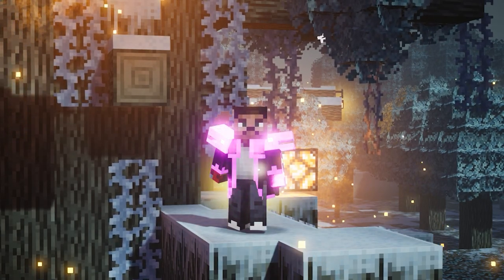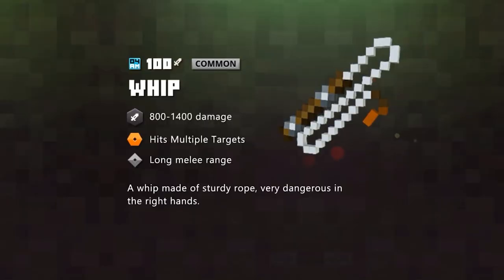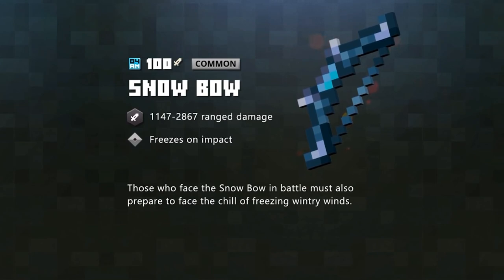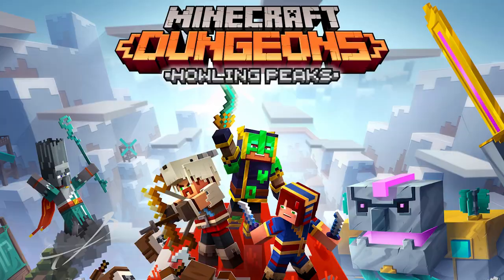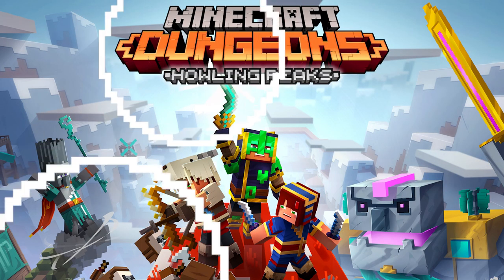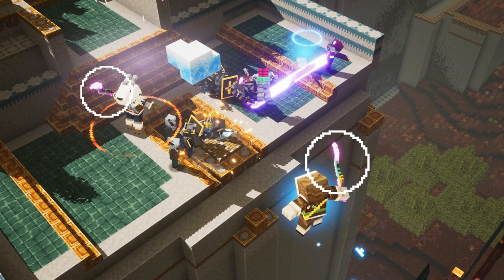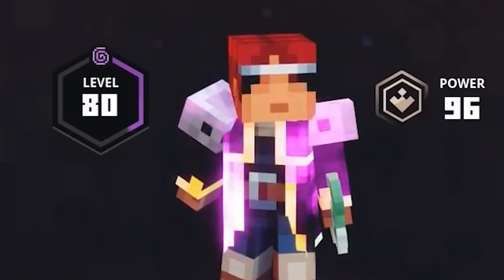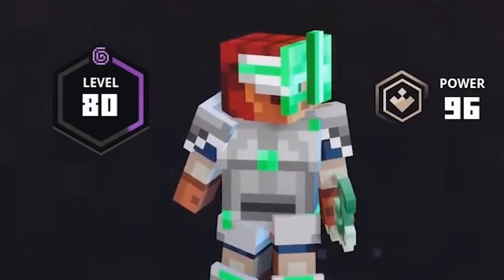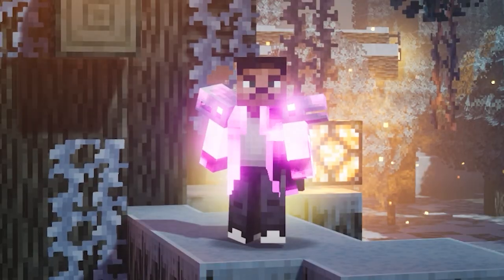New loot — and the cool thing is we're actually going to get more than we got on the previous DLCs. On the Jungle Awakens DLC we saw the whip and fine whip, and on the Creeping Winter DLC we saw the Frost Bow and Winter's Touch. Right now, if you look at the footage you can see a Curled Blade and also a Curled Bow, and in the splash art you can see what I think are the unique variants of them — about 99% accurate. The Cruel Blade will probably be similar to a regular sword, and the Curled Bow fits in very nicely to the Howling Peaks DLC.